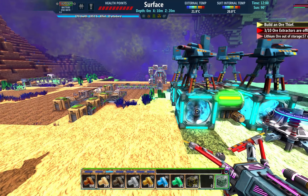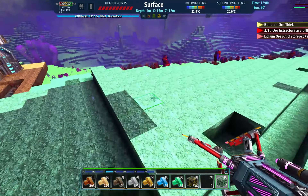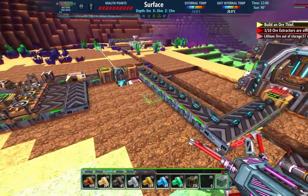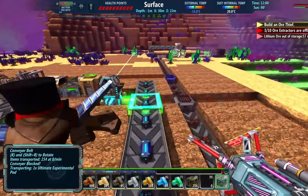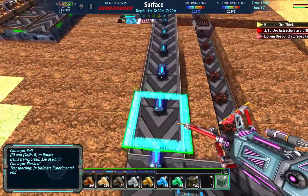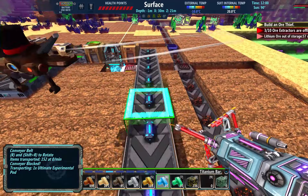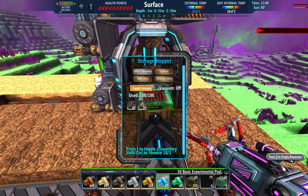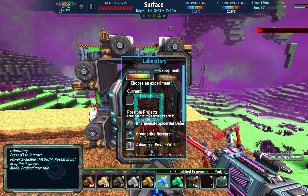Welcome back to Flexible Games, where we are playing Fortress Craft Evolved in the Encore series. As you can see, I've got research queued up here. I've got some ultimate pods with the very first titanium that I brought up, and we've already got 50 basics and 50 simplifieds in here.